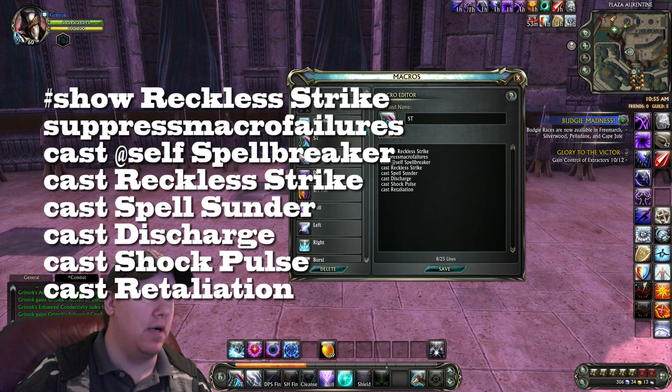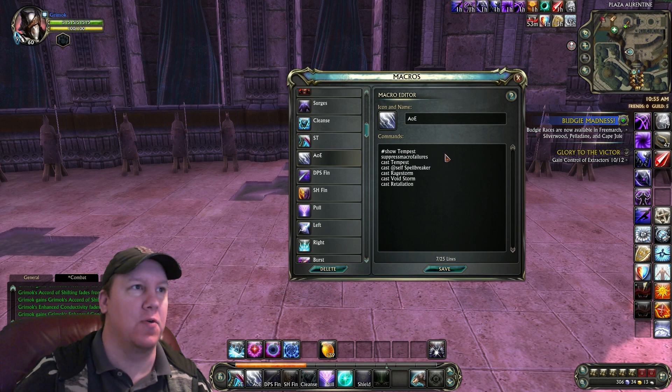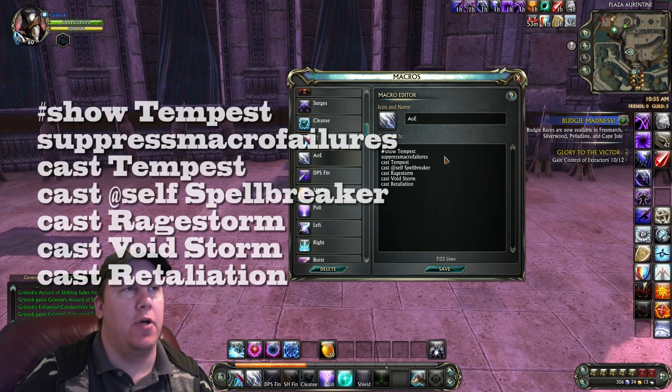And this is our AoE attack while we're in the middle of a group during a conquest. It's Show Tempest, Suppress Macro Failures, Cast Tempest, Cast At Self Spellbreaker, Cast Rage Storm, Cast Void Storm, Cast Retaliation.